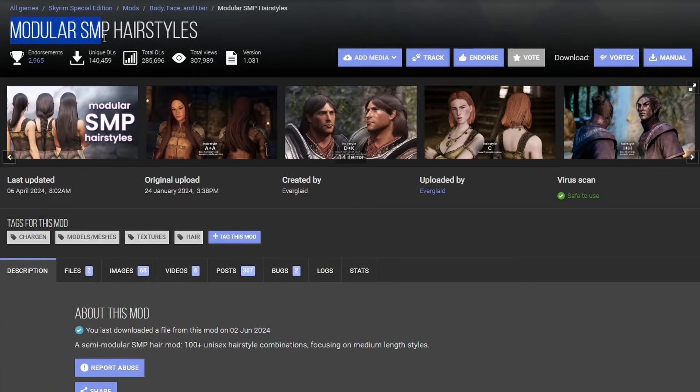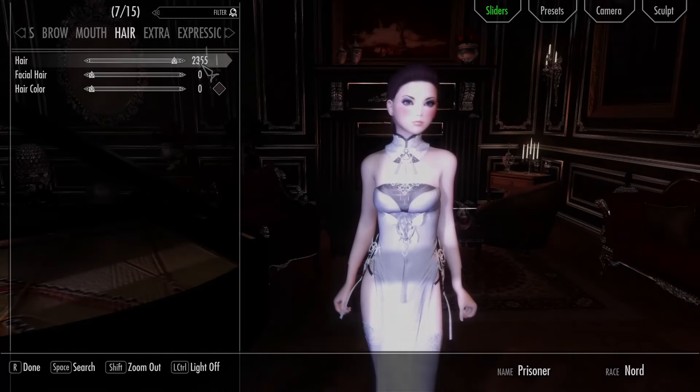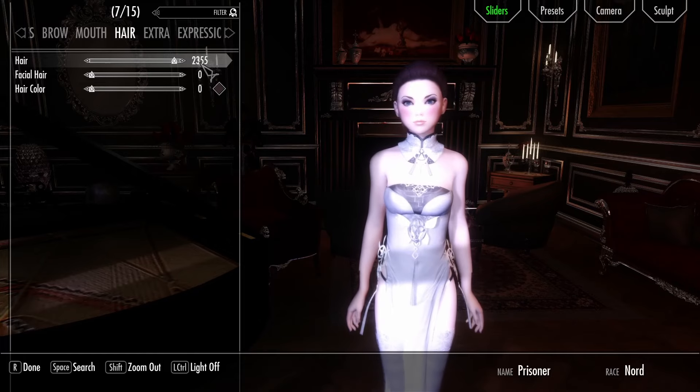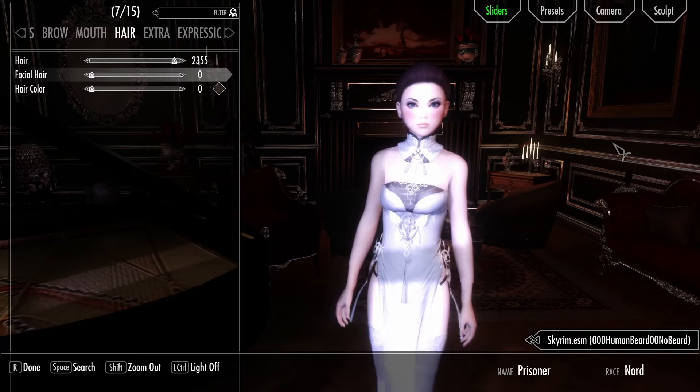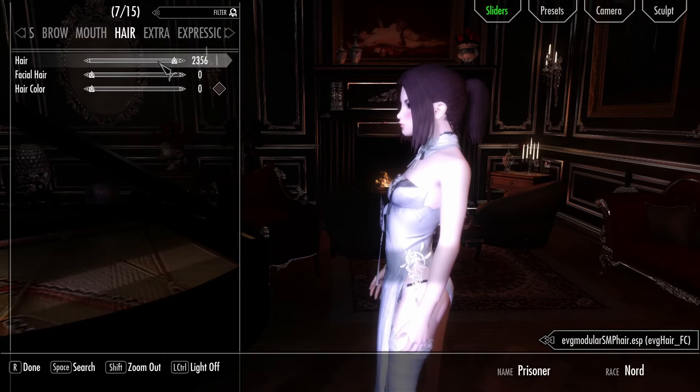The first mod we're going to check out is Modular S&P Hairstyles by Everglade. This mod is pretty cool, however I don't like the texture on here. So I'm also going to use Chewy's Modular S&P Hairstyles Edit, which is essentially a retexture of the mod.